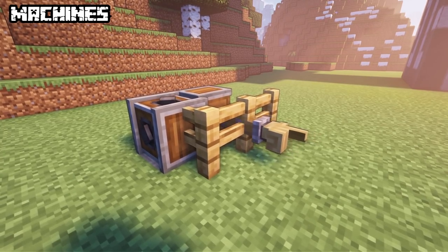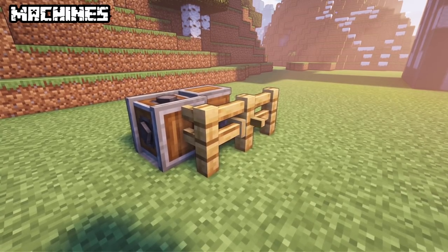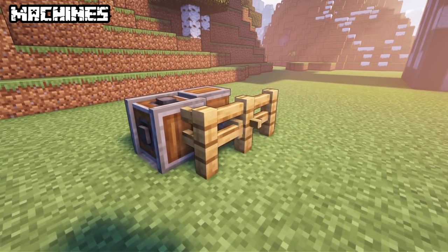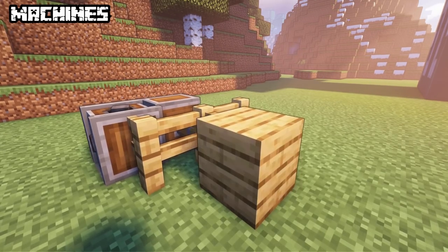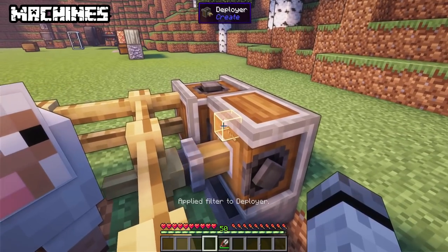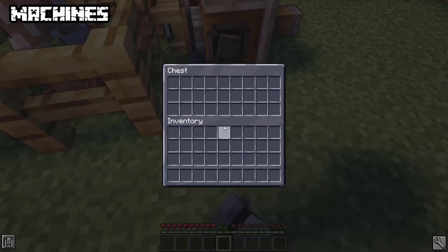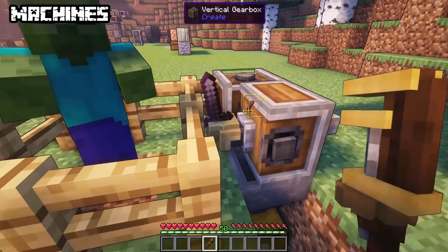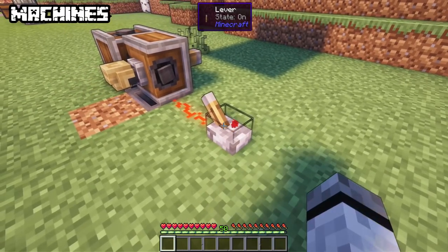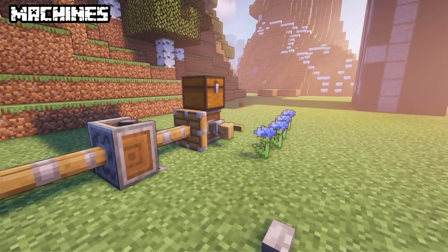The deployer can mimic player interactions — it will interact with anything directly two blocks away from it; blocks in between won't be destroyed. It can place blocks, use items, activate blocks, harvest blocks and attack mobs. You can add a filter so only that item will be equipped; non-matching items will be extracted. By default it imitates a right click; use a wrench to switch to left clicks. When receiving a redstone signal it will be hindered from activating again. If moved as a contraption, it will activate each block it passes.